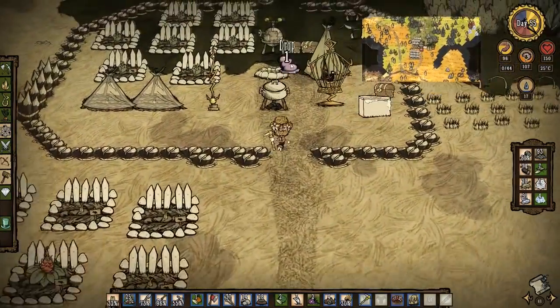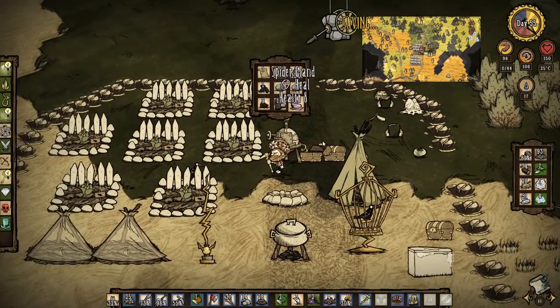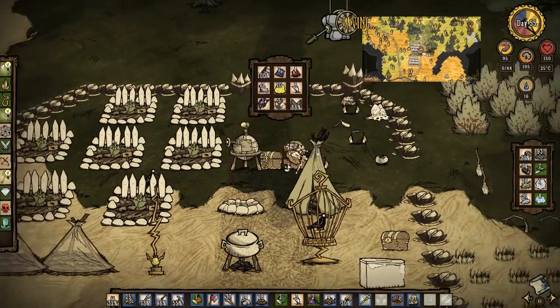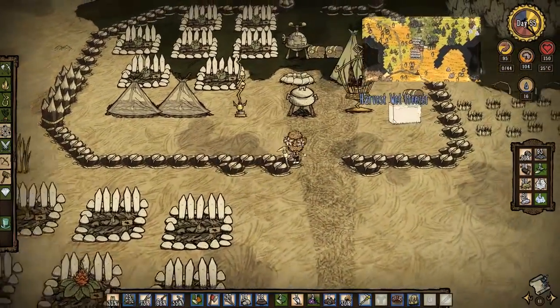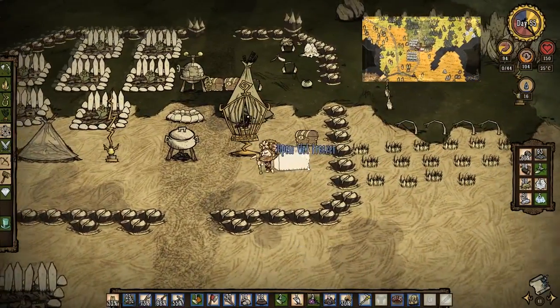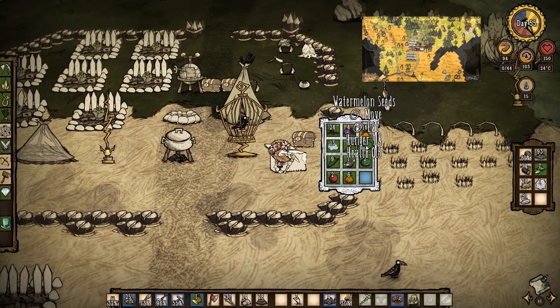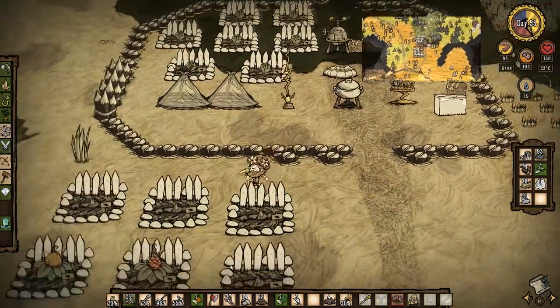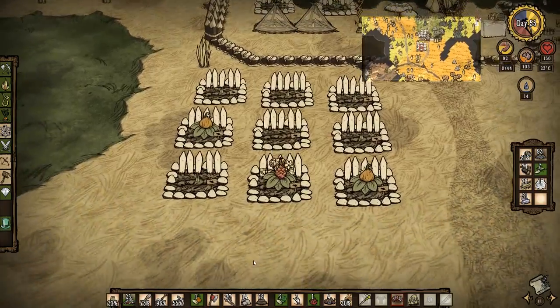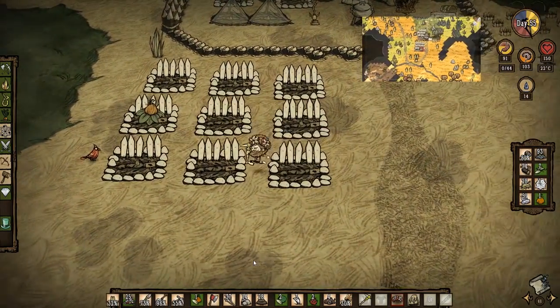It looks like we're getting a lot of dragon fruits here - that's exactly what we need. Let's keep tossing things in the freezer and get more ice, because we're going to need that. I should probably check how to make an ice fling-o-matic as well. Those are looking good - let's harvest. Getting more watermelons is going to keep me cool.